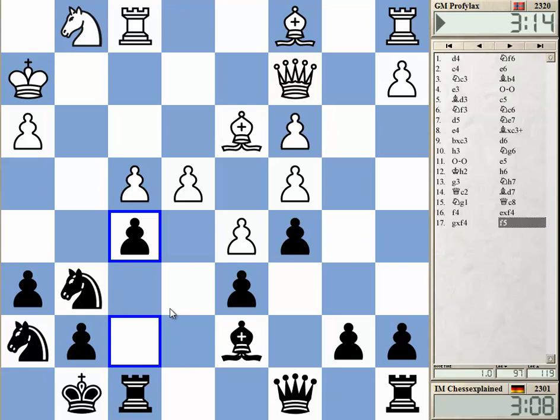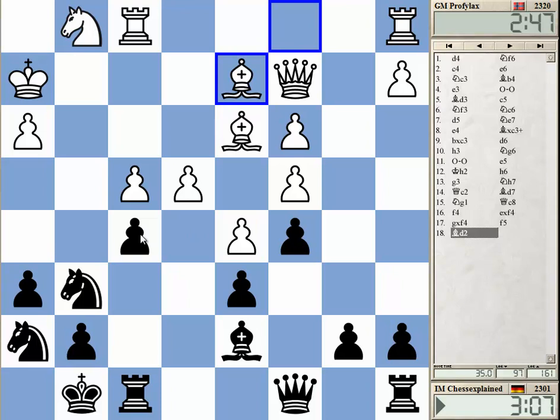Unless he's got e5 now or some other spectacular move, it should be decent for black. Maybe queen g2 — but on queen g2 I can actually take e4. I don't even need to move the knight. This is probably even good for black.